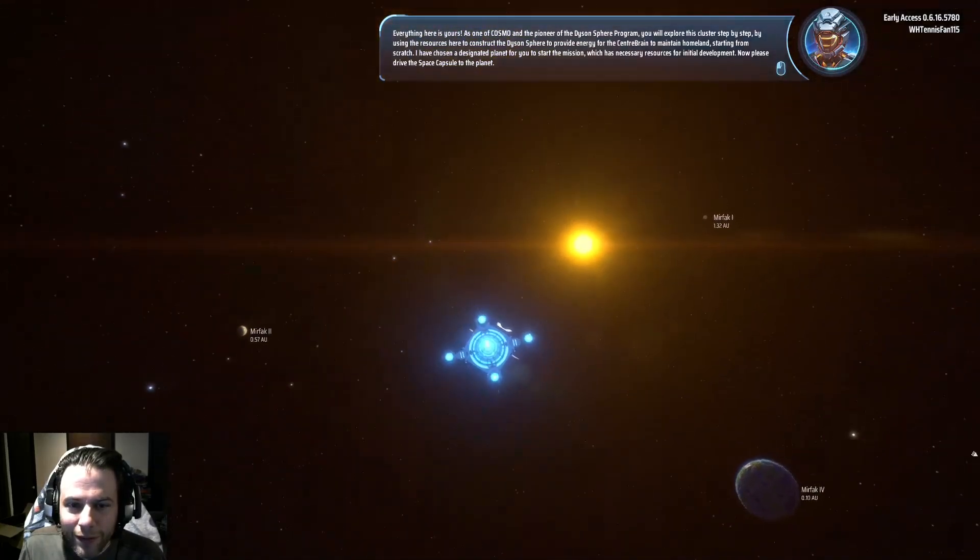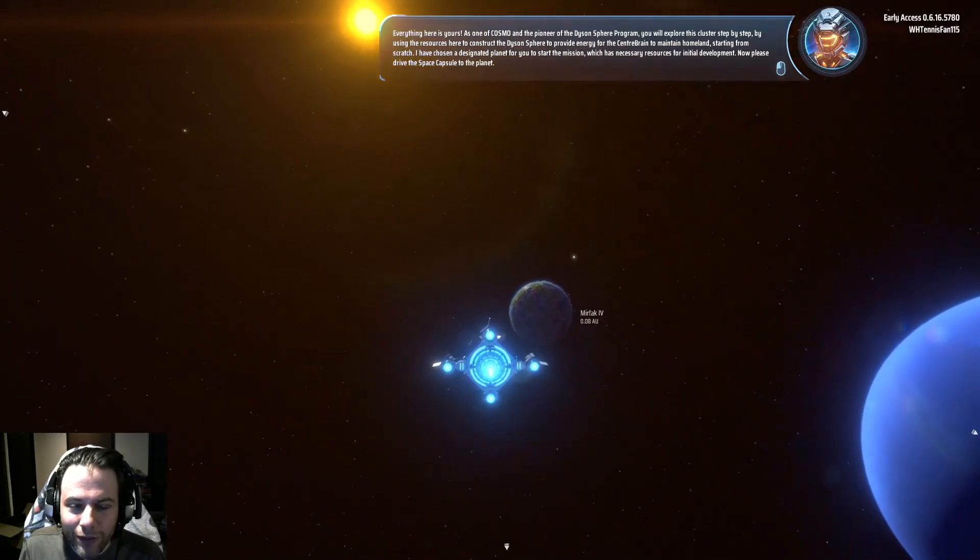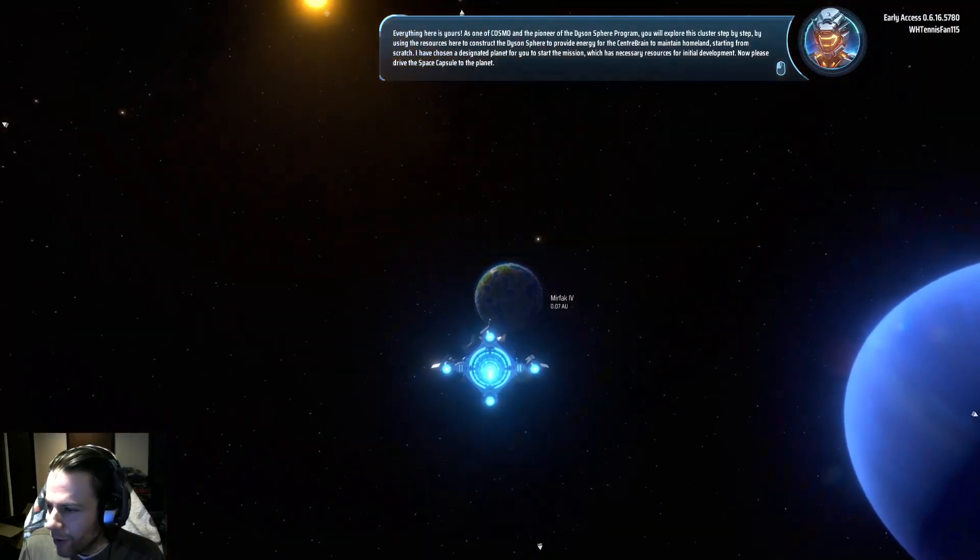A Dyson Sphere, if you're unfamiliar, is a shell that closes around a star to absorb all of the star's energy — and that's what they want you to build. Please drive the space capsule to the planet.